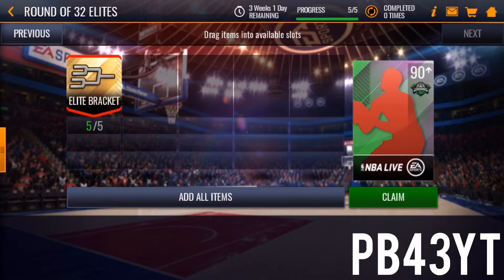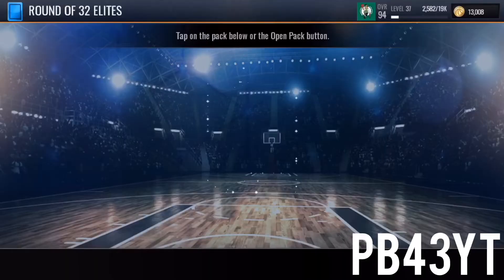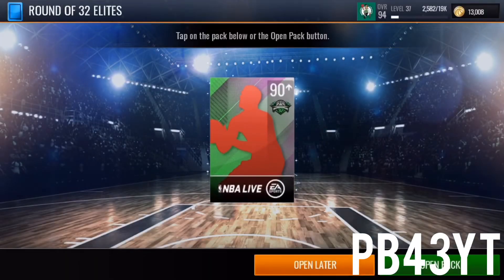We're going to hop into this pack and hopefully pull something good, but we better not choke — because if we don't hit 15 points, that card gets quick sold instead of sold or kept on the team. We could potentially lose a lot of coins right here.